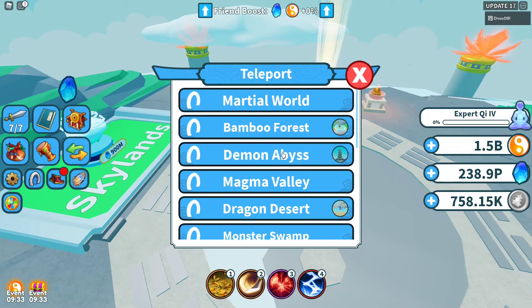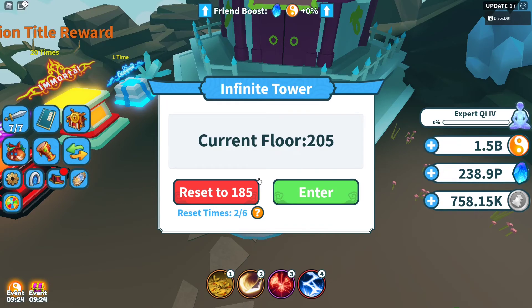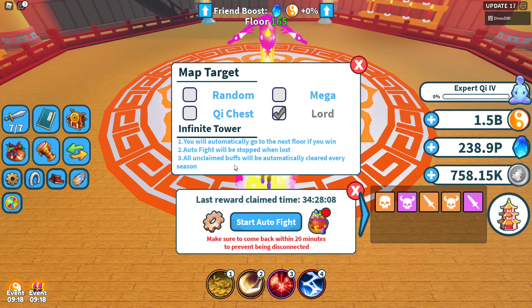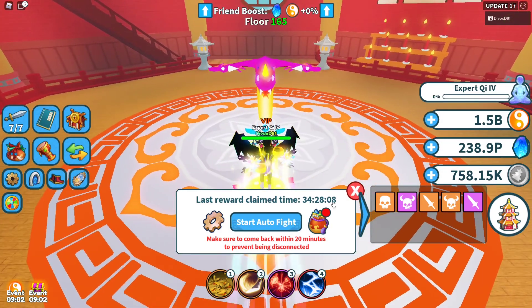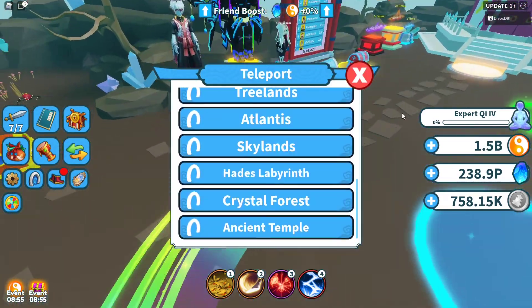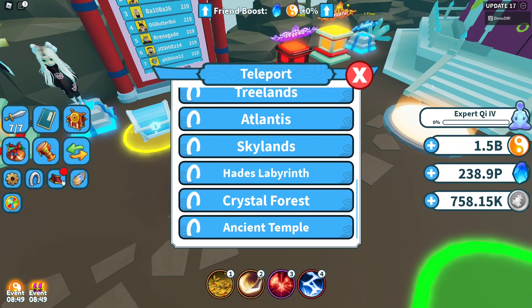Another tip is in Infinite Tower: instead of doing all the floors yourself, use auto farming. One thing most people get wrong — if you farm on Lord monsters, you won't hit the bosses because bosses are in Mega monsters. You need to set the map target to random, and then you'll do all of the bosses in the tower. Just come back, climb the rewards or reset and climb again. It saves time and lets you handle the waves that can't be auto-farmed on your own.